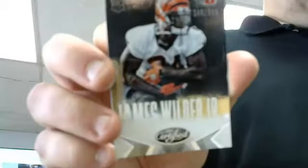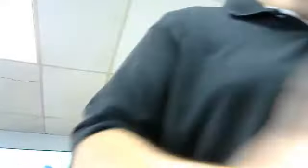Bengals to 999, James Wilder. Jaguars - Marquise Lee, jersey to 599. Did I get a third Marquise Lee jersey card? Seems like it. Base, base, base - Falcons to 299, mirror blue, Jake Matthews rookie. Last pack of the box. Base, base, base - Paul Richardson, Seahawks, rookie insert. Two left in fourteen.